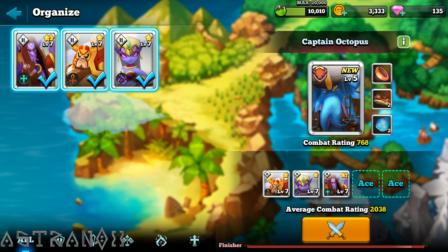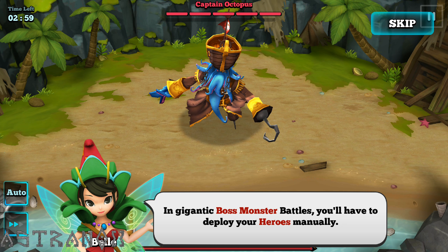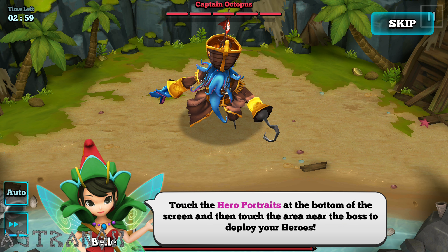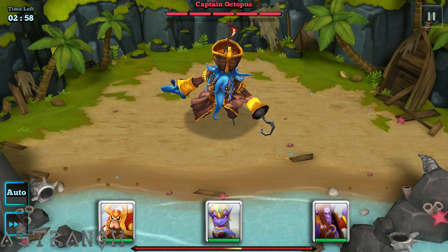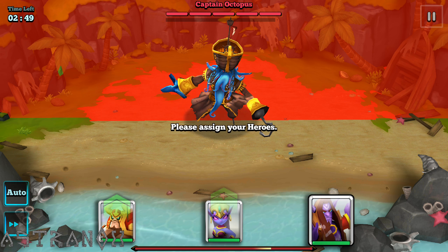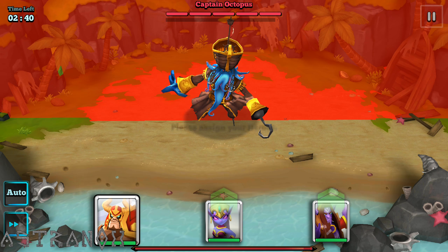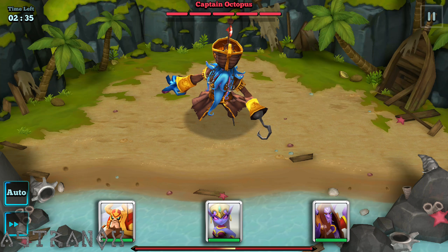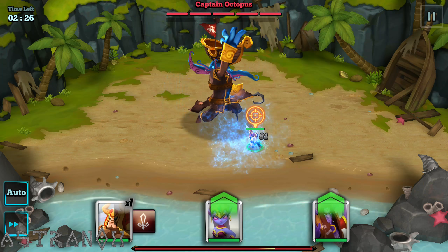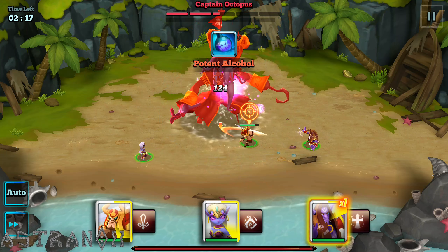Alright, we definitely have the combat rating for this. Have to deploy them manually. So I just touch the hero — here's a sign for your hero. The red is like the place you cannot press; you have to press outside the red area.